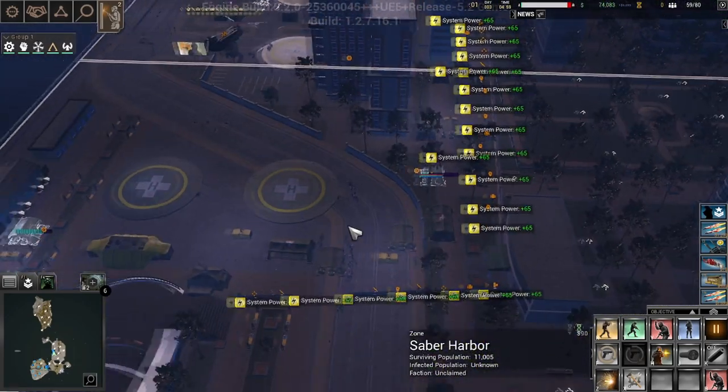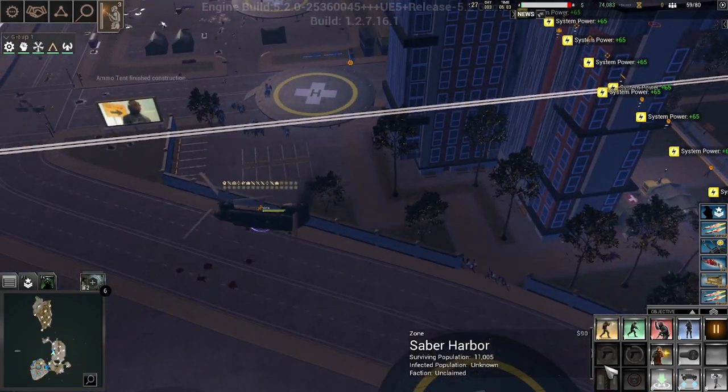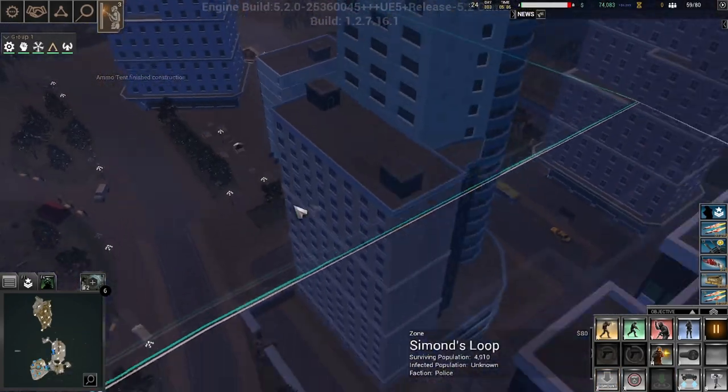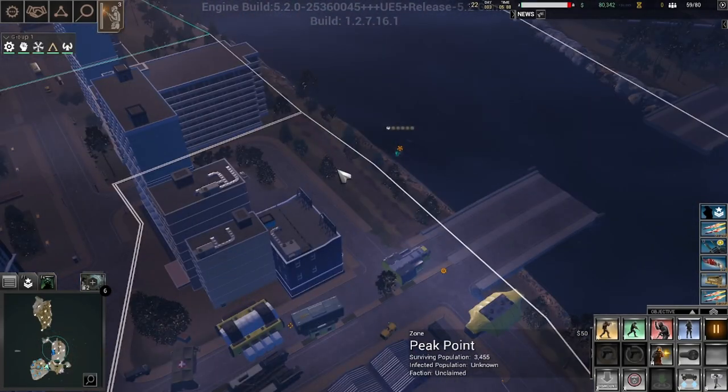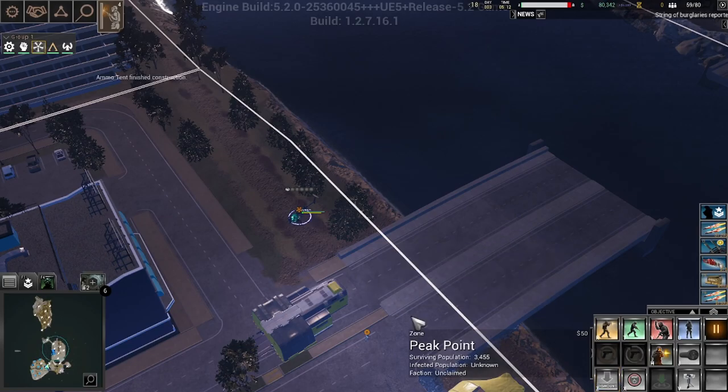They're almost done with their construction. You guys can go ahead and land and dump your troops. You're going to head over here, there you land. We don't really need the pilot — actually, no, screw it, we'll throw them into the front line. Why not? What's the worst that can really happen?